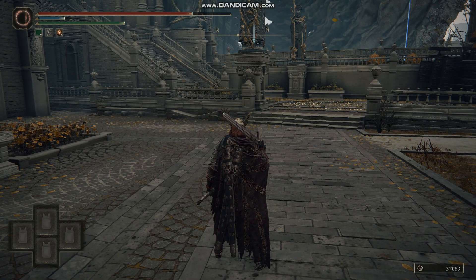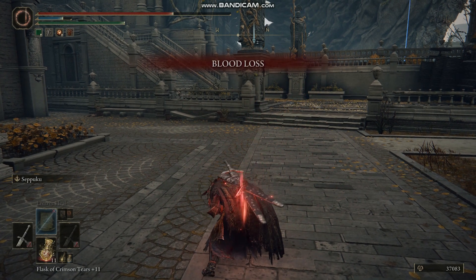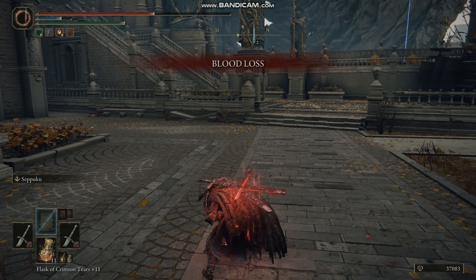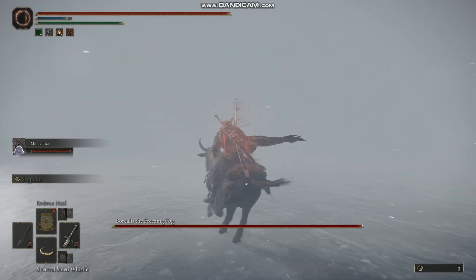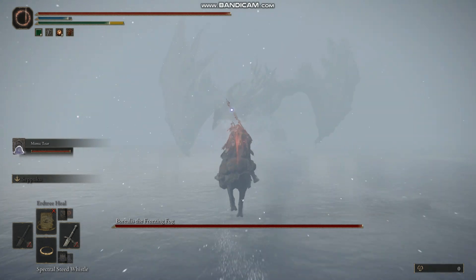You can apply the Seppuku buff to both weapons when you're dual wielding. You do this by holding Y then pressing L trigger to equip your left hand, then pressing L to apply the ash, and then holding Y, pressing R trigger to re-equip your right hand, and pressing L again to apply the buff. You really need this ash — or some kind of other blood ash — to allow your weapon to cause bleeding and blood loss build up.